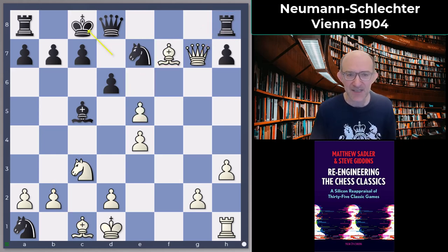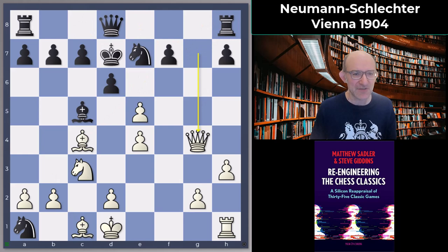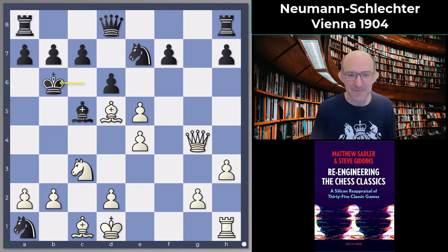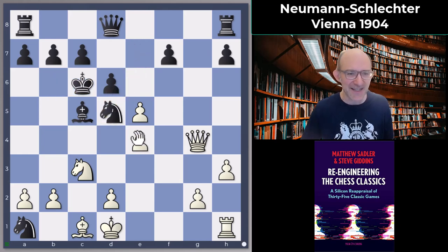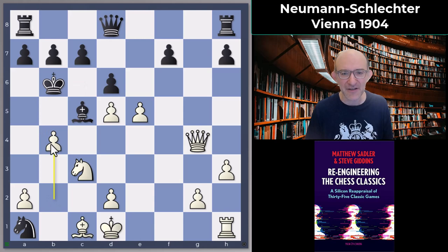That would have been the best, but Neumann kept on checking. Check, then bishop d5 check, king b6, and the engines like Black simply. It's one of those things that's hard to judge — are you really getting at this King or are you just making senseless moves and helping Black get better? It's basically the last one. Important not to take yet because after takes, the Queen suddenly gets access to the fourth rank — b4 would be very dangerous for Black — but king b6, we just stay like that.